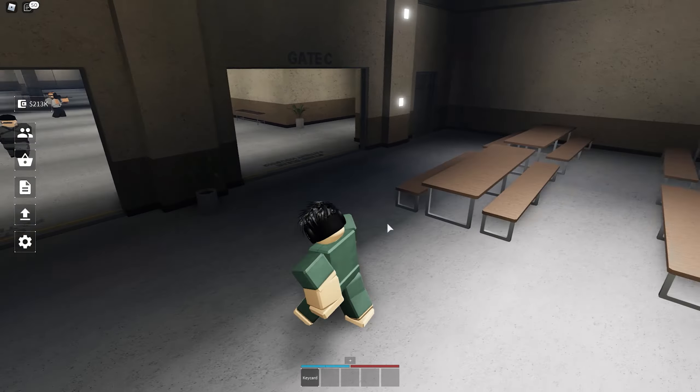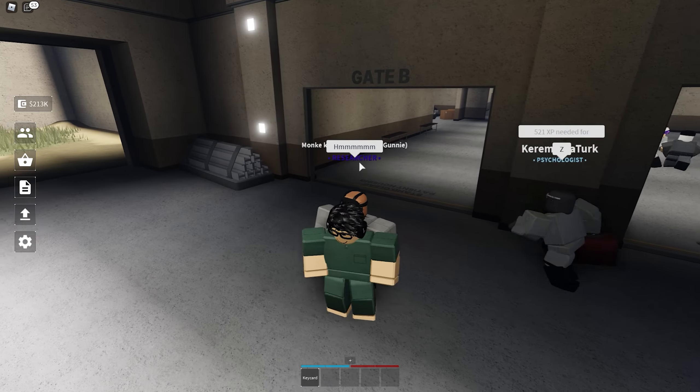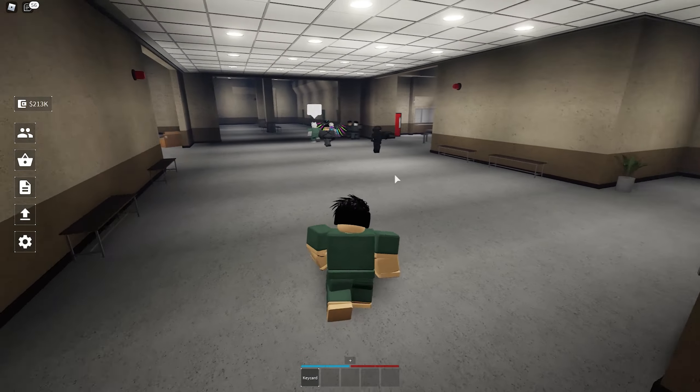Another thing for patients: stuff spawns every now and then — a key card and a shank. Those are the only two things that spawn at random, and they spawn on the floor sometimes.